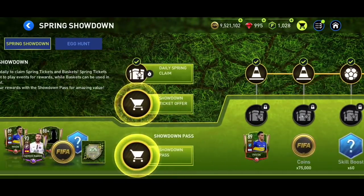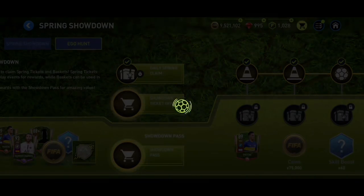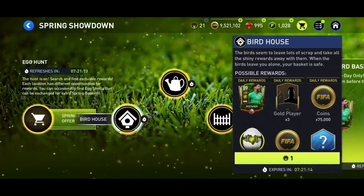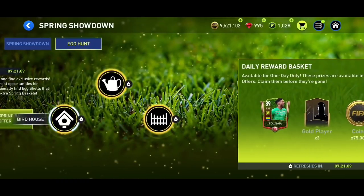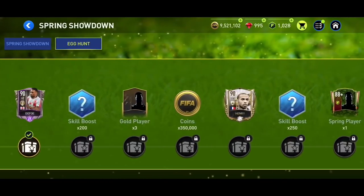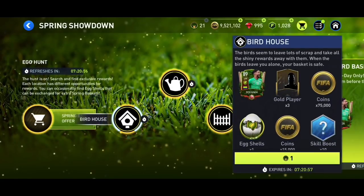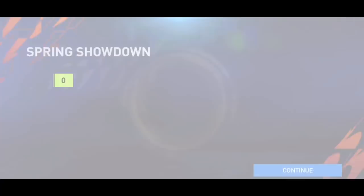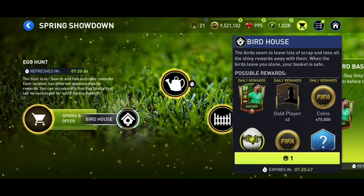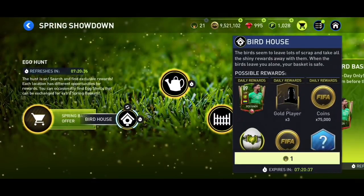When you get spring baskets, spend them on Bird House — not just Egg Hunt — because this is the best way to progress through the milestone. There's a 90-rated Thiago Andrey available if you want to try for him. Bird House gives you a very good chance to get your spring baskets back as well as eggshell, which is very good. Getting a spring basket back plus eggshell is pretty much a perfect pack.